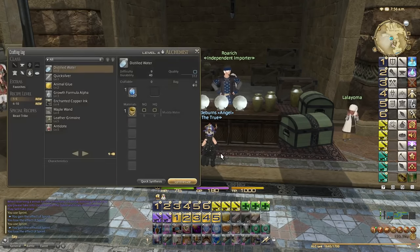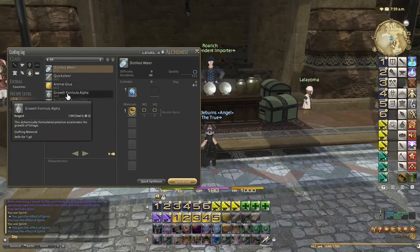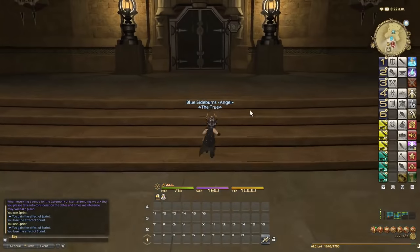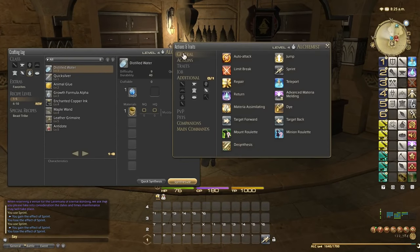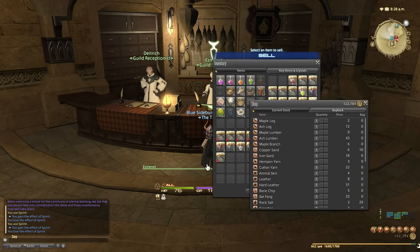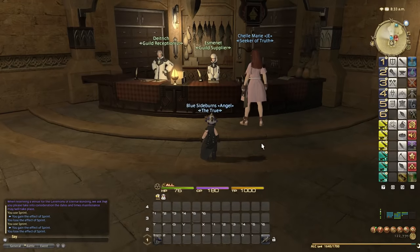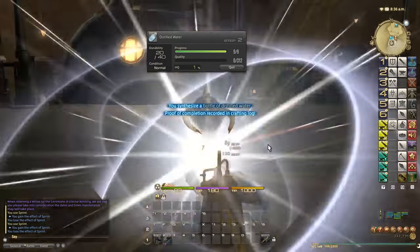We got 3,540 experience, which took us just barely within a whisper of level five — just not quite good enough. So I need to make another item to hit level five. Back at the Alchemist guild — remember to take advantage of the aetheryte system, it really saves a lot of time. For just 60 more experience, we'll use basic touch. We need a muddy water from the vendor — buy one for 14 gil — then synthesize. Boom, level five!